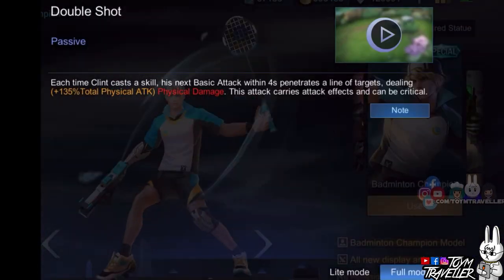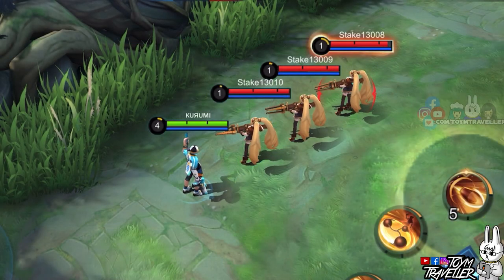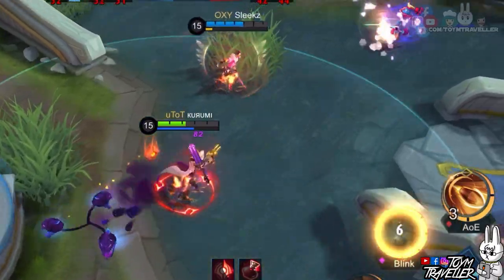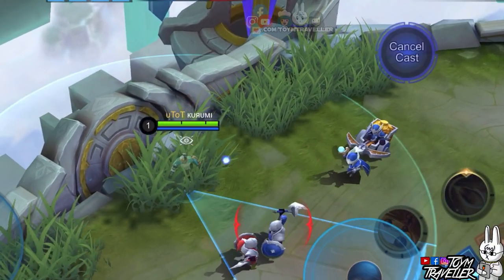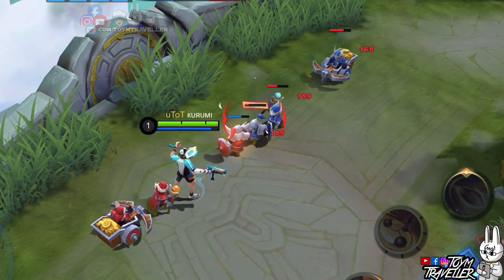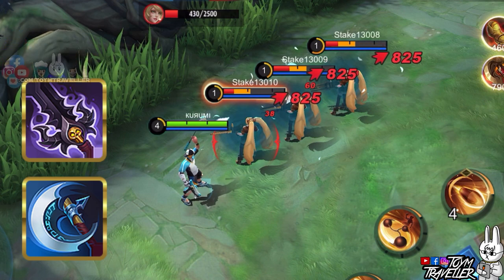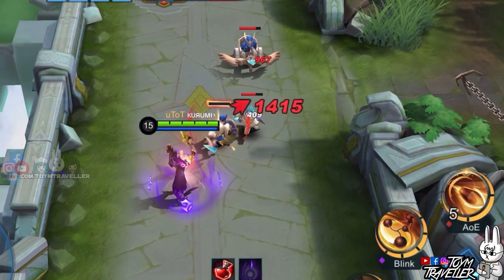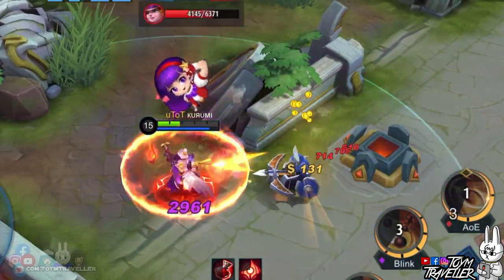Clint's passive, Double Shot, enhances his next basic attack with overwhelming burst damage. Each time he casts a skill, his next basic attack within a few seconds can penetrate a line of targets. The range of your basic attack is increased farther when buffed with the enhanced basic attack. Make sure you calculate that your next basic attack will hit all the minions in a line — this is where you use your low-key geometrical knowledge. This enhanced basic attack carries attack effects and can deal critical damage. So if you have lifesteal items, all enemies hit along the line will regenerate you some health.